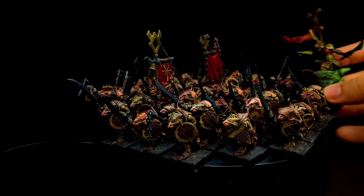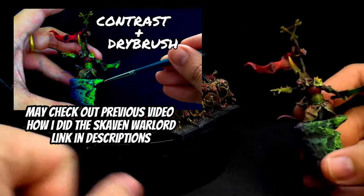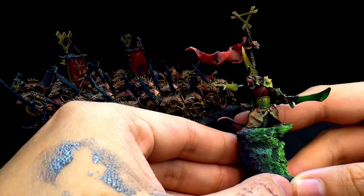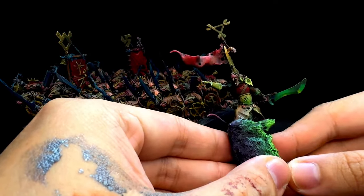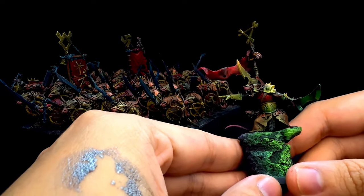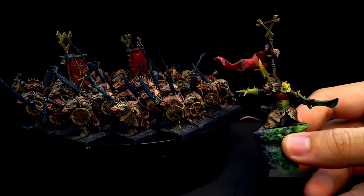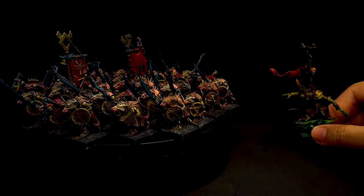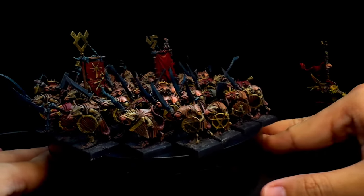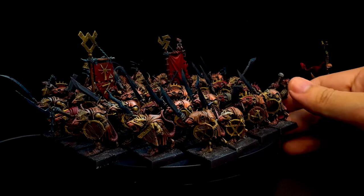Previously I painted the Skaven Warlord — what you can see here is actually quite heavy OSL. You can see the team is still going for Grimdark because all the rats will also in future be in the planning for the Wormtide display and diorama. For the 40 Clan Rats, I do not want them to over-stand out — the colors I used are close to a more realistic feel and also more muddy.